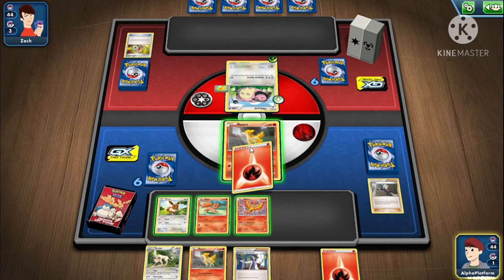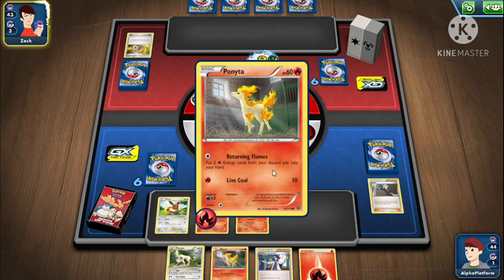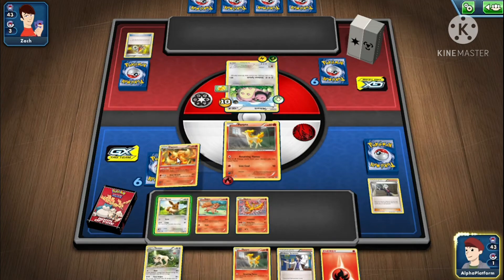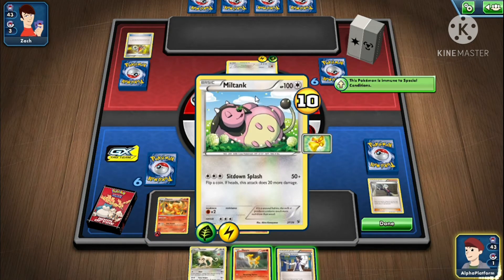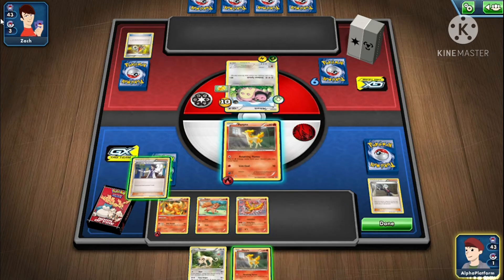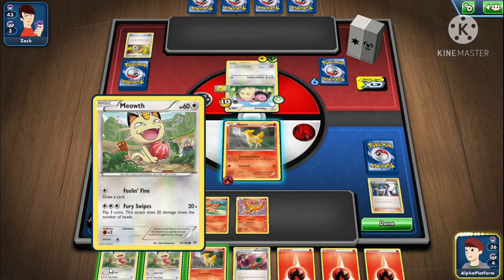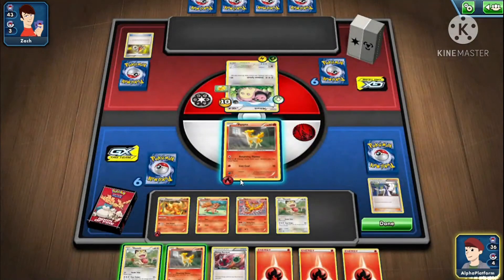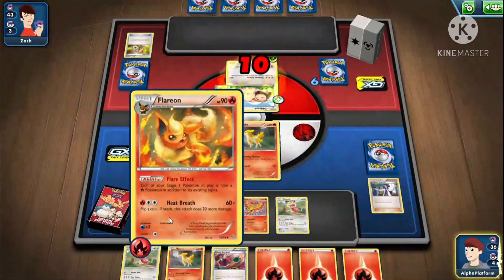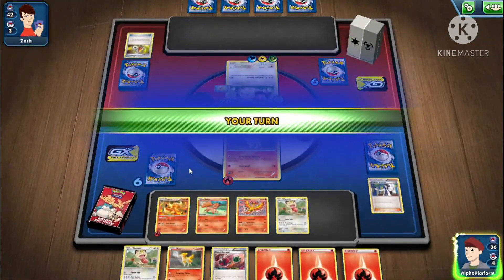That's a good draw — I'll take that. Attach. I hope they flip tails. We'll use Sycamore. I needed you last turn — why do you come now? Did I even attach energy? Oh yeah, I did. Tails — told you! We almost just won this game. We literally won this game unless they flip... no — we automatically won the game.